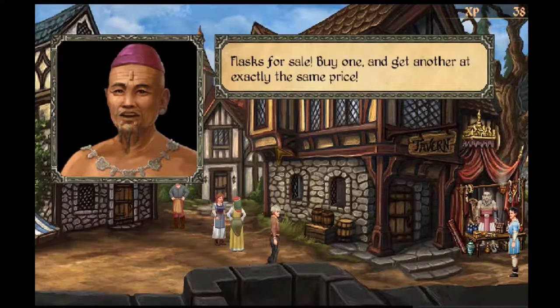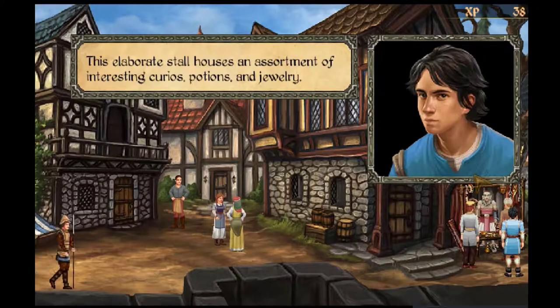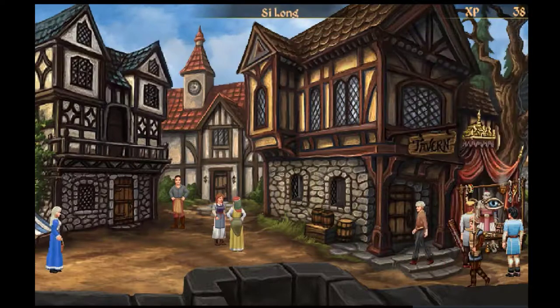There seems to be a wise Confucius-type gentleman selling wares. There's a trinket stall — this elaborate stall houses an assortment of interesting curios, potions, and jewelry. The trinket seller deals in potions, rare gems, and other oddities. He is not from around here. Let's talk to this gentleman.